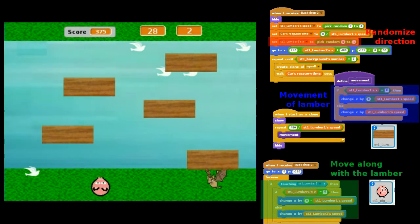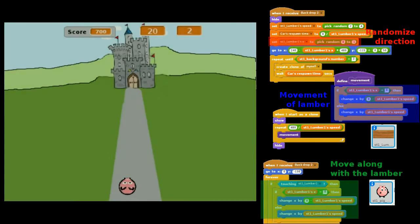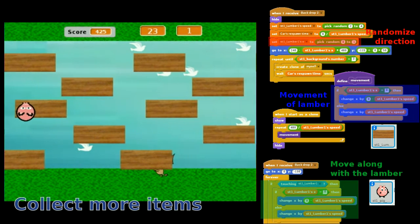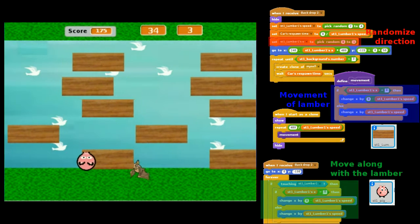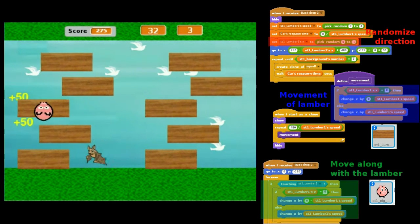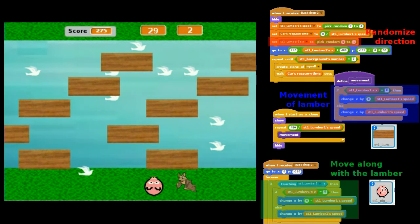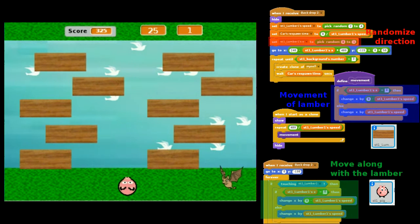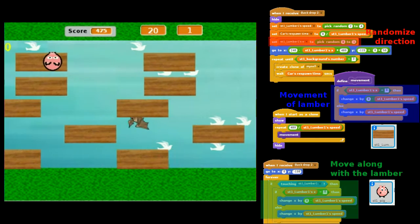The tricky part is making the player able to step on the lumber or on the river and changing its X position according to the wood. Lumber1.SX is a variable which decides if the lumber enters from the left (0) or right (1) of the screen. Accordingly, we change the X position of the player by subtracting 0 by the lumber's speed when the lumber comes from the right, and just using the lumber's speed when it comes from the left.